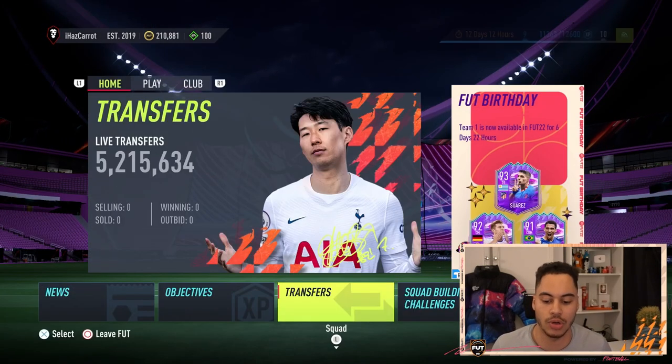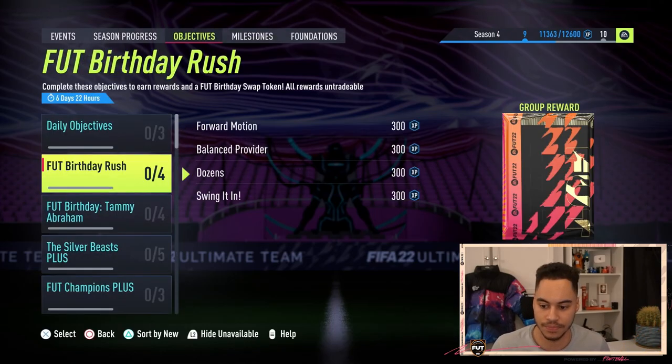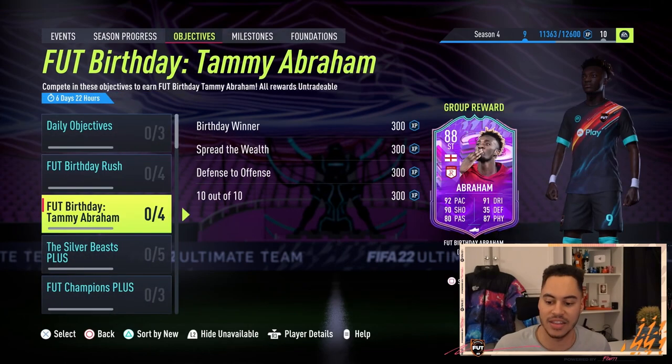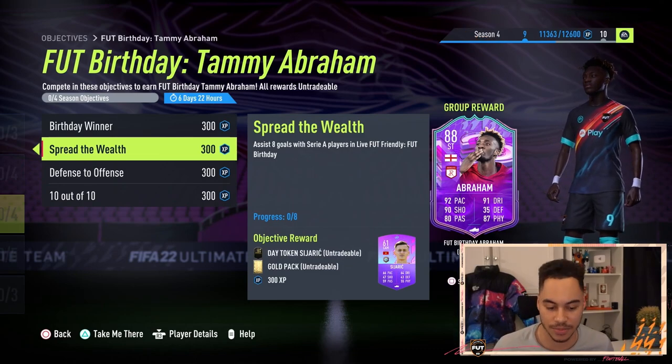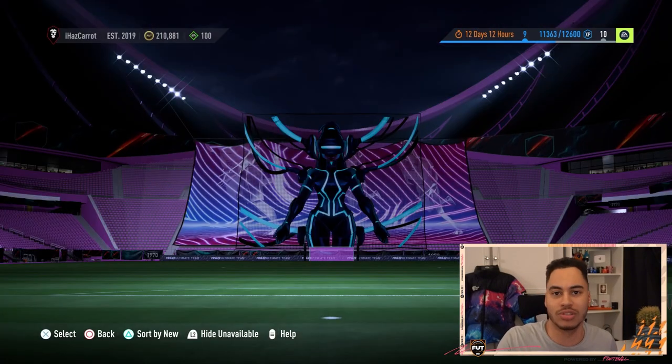The other way is through objectives. If we look at the objectives we can see we have two FUT Birthday challenges. One is FUT Birthday Rush where you get a mega pack, and in one of these — Dozens — you get a token for scoring 12 goals in live friendlies. The other one, Tammy Abraham, you get a token for Spread the Wealth by scoring 8 goals with Serie A players. It's pretty simple once you log on to Ultimate Team — you'll see them.